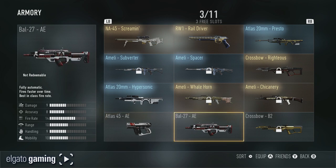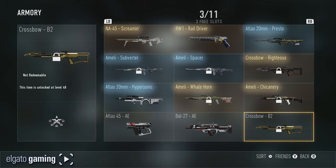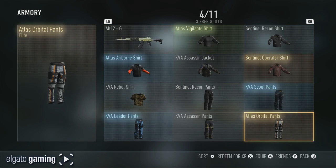We've got some of our pistols — we've got the Bow, the Atlas — we have the Crossbow, the Black Ops 2 version. And we are on to page 4.